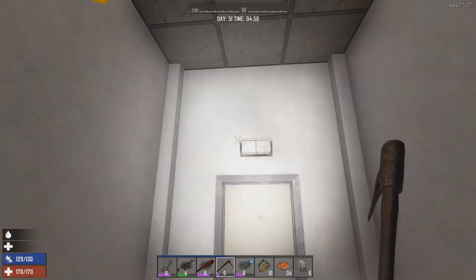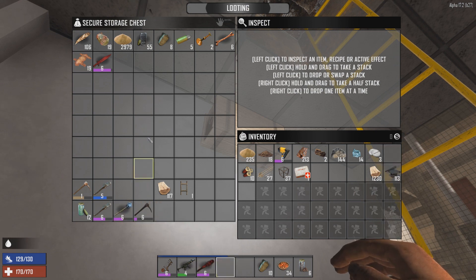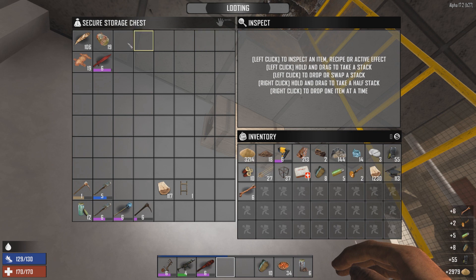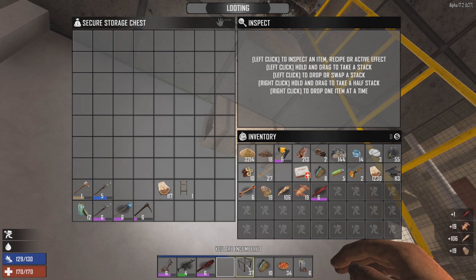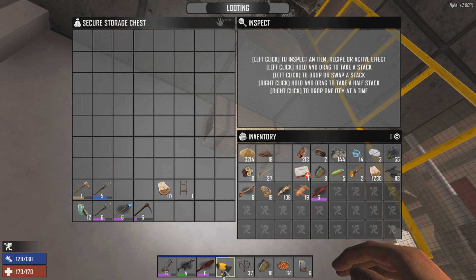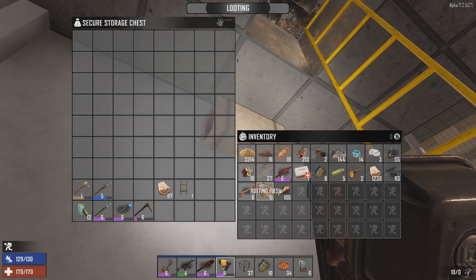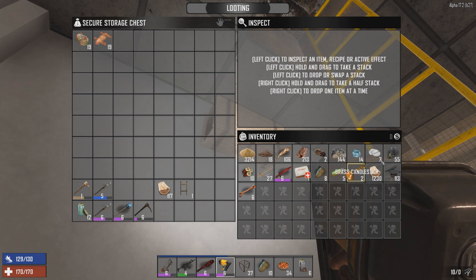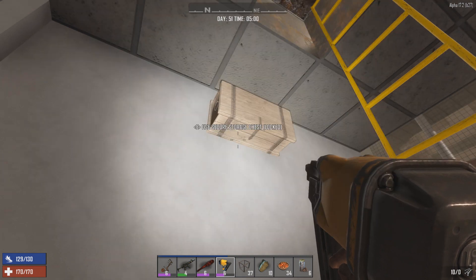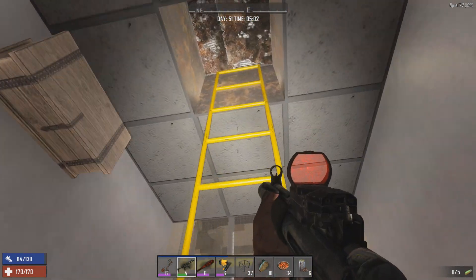Pretty much done with mining for now - we got 14 silver nuggets out of that little chunk, which was pretty nice. A bit of iron ore, not a lot of other resources. What I'm going to do now is get organized and head up to clear the building of zombies - haven't done that for a little bit. Hopefully we can keep getting more XP and stuff like that.